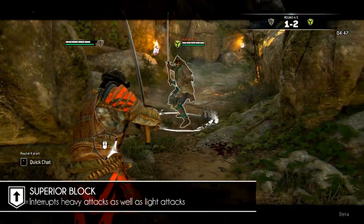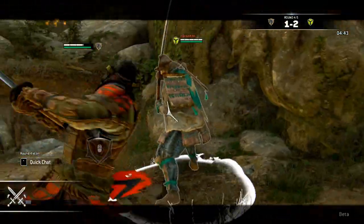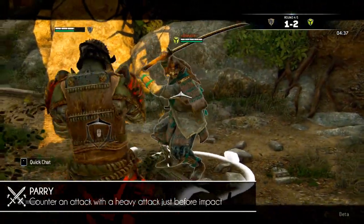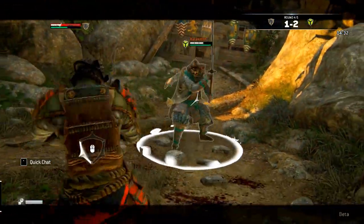A superior block will interrupt any heavy or light attack. 'Burying,' as indicated by two crossed swords, is when you counter an attack with a heavy attack just before impact. This can be used quite well in combination with chain attacks.